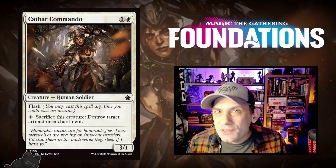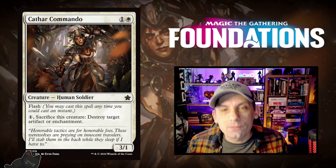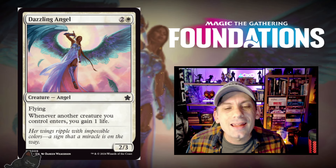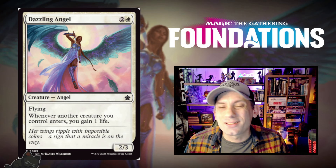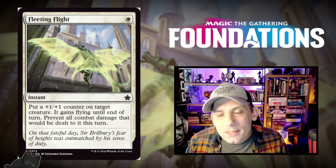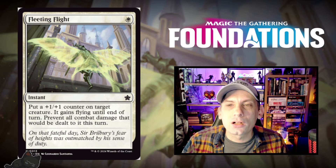We've got Cathar Commando — a 3/1 human soldier with flash for one white and one. You can pay one and sacrifice him to destroy target artifact or enchantment. I love using this guy in flash decks; he's sometimes really good in the sideboard. Next up, Dazzling Angel — one white and two for a 2/3 Flying Angel. Whenever another creature you control enters, you gain one life. This should be pretty good in Limited because it's got evasion, doesn't cost too much, and gives you supplemental life gain to help win races.